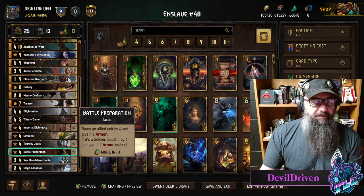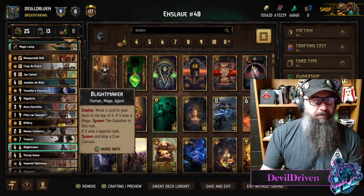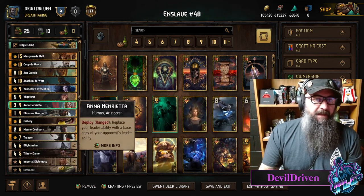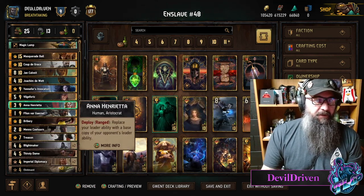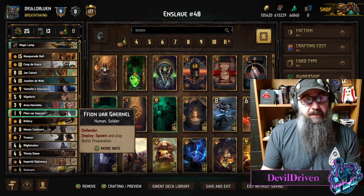You can usually bury this ointment and these battle preps, you don't have to worry about it. You do draw pretty much all of your cards, especially if you have blight makers in hand round one. I went with Anna just to get some extra bumps with the aristocrats and grab an extra leader.